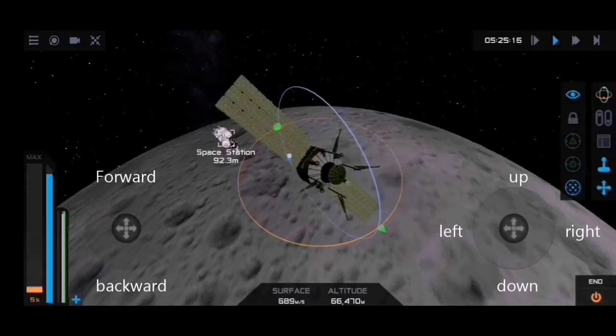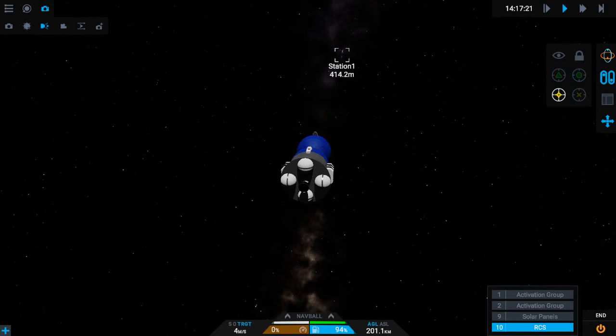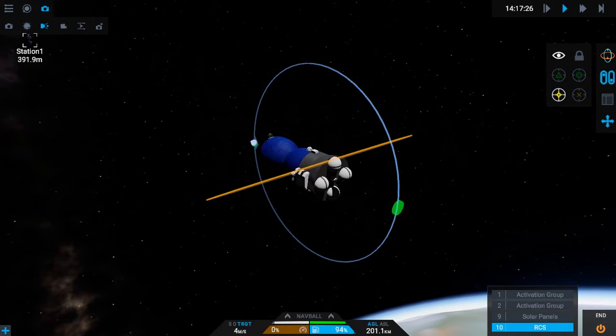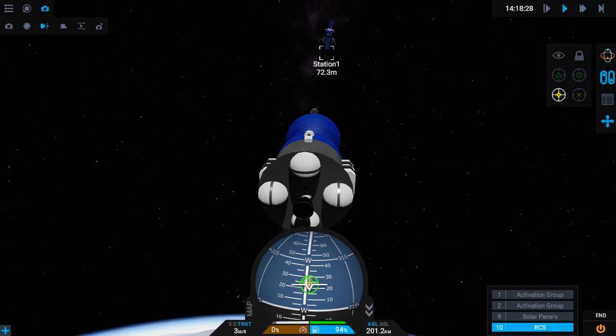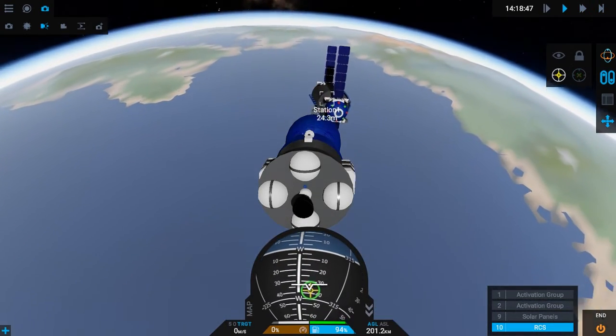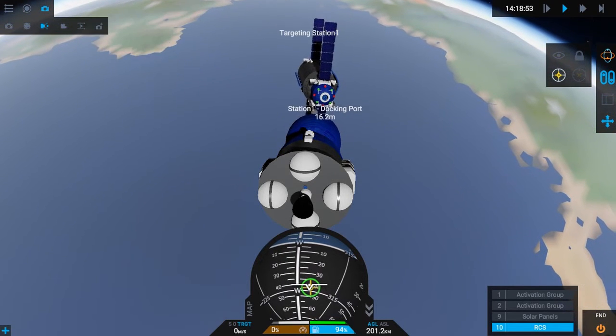In the mobile version, you can use the joysticks to control your craft. Using the nav ball, try to get your prograde close to your target and accelerate in its direction. You can also use the nav sphere. Once you get closer, you can target the docking port to make things easier.